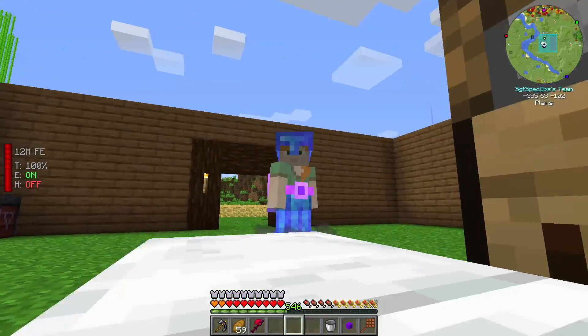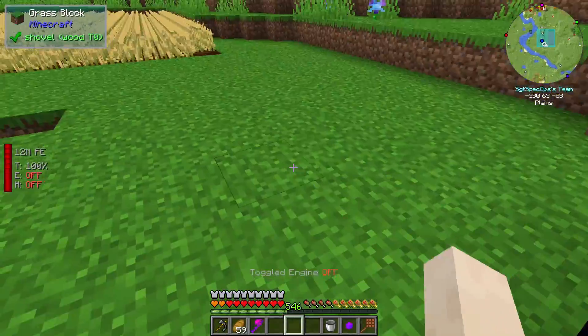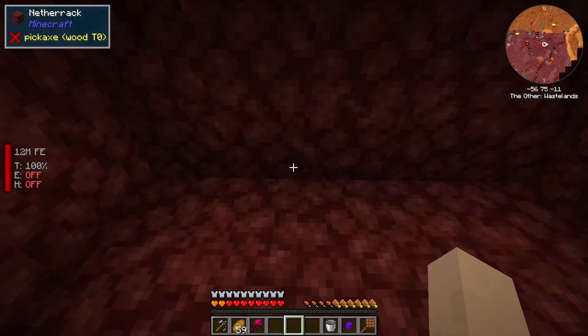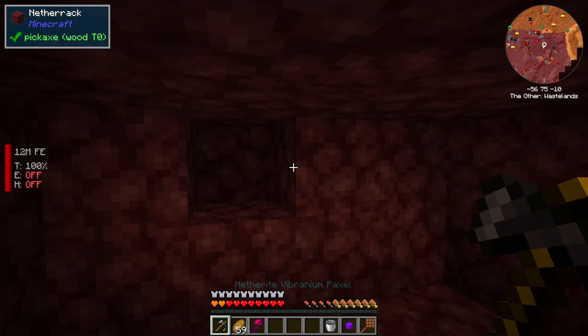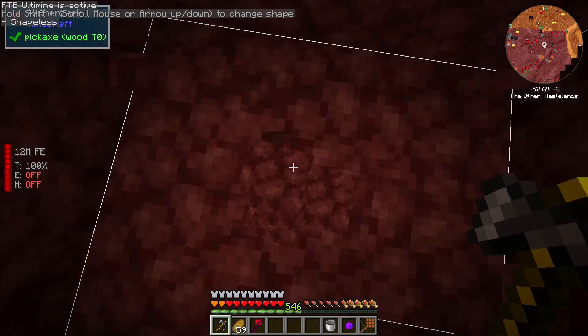Now we can go check something out because I need to go there. Let me turn my actual Vibranium Paxel down — there we go. Now what I can do is I can go mining pretty much straight down.